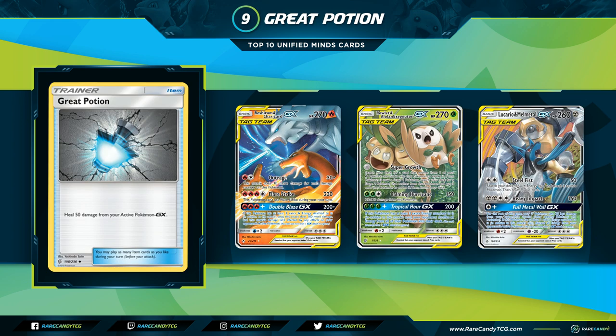Coming in at number nine is Great Potion — a simple Item card that heals 50 from your Active Pokémon-GX. This card is super awesome in the Green's Mixed Herbs style GX decks that have existed in the format. It gives you four more ways to heal your Active for relevant damage against decks trying to take chip knockouts. It really forces decks to get their one-shots, or you just heal 50 or 100 damage on your turn off your Active Tag Team, making their survivability a lot higher.